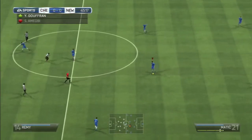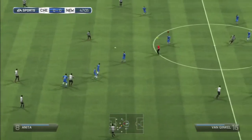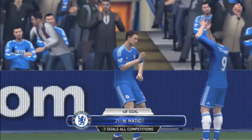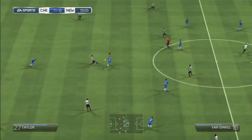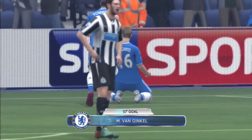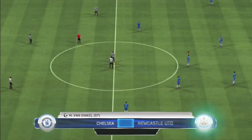Moving back into the second half. Hazard looks to break, passing to Matic, back to Hazard — one-two being played — but he gets pushed off. We're attacking again with Van Ginkle, who finds Torres, Torres to Matic, and Matic hits a great shot at 48 minutes — we're up 1-0. That's Matic's 7th goal in all competitions as he does a little dance to celebrate. Then a bad error by Steven Taylor gives the ball to Van Ginkle, who fires straight into the back of the net — what a goal, great finish outside the D, absolute cracker. 2-0, 57 minutes gone.